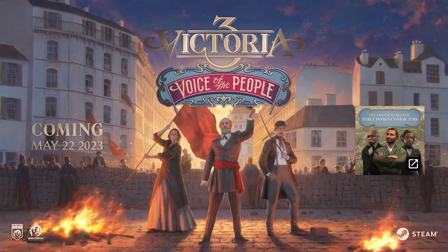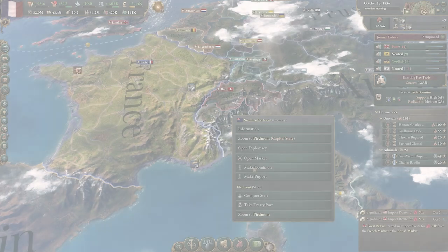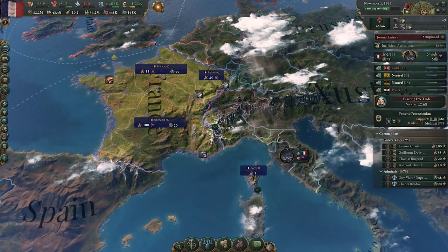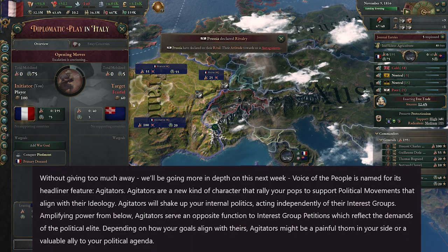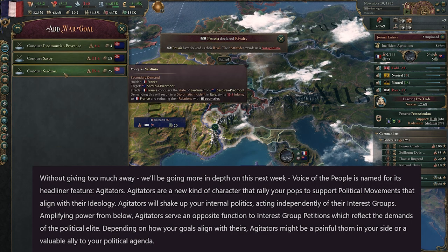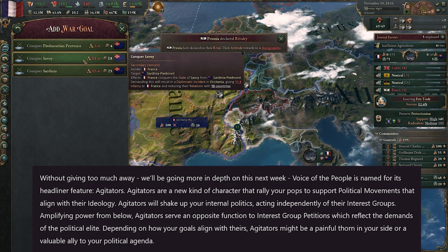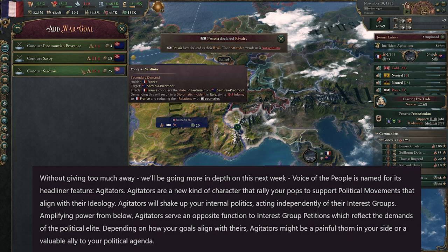And that's it for the Voice of the People trailer, coming May 22nd. Now let's look at these new gameplay features, starting with the DLC itself — Voice of the People. They say it's named after its headlining feature: Agitators, a new kind of character that will rally populations in support of political movements that align with their own ideology.